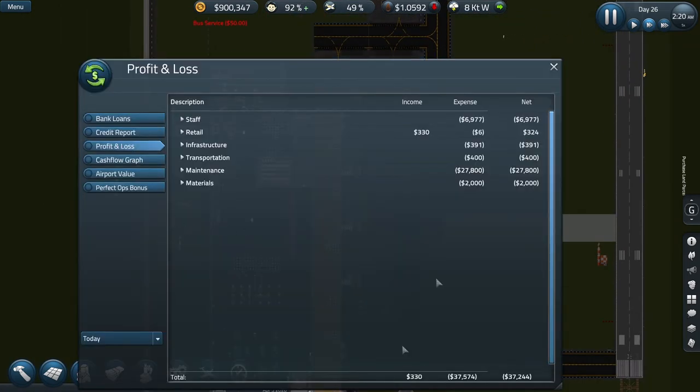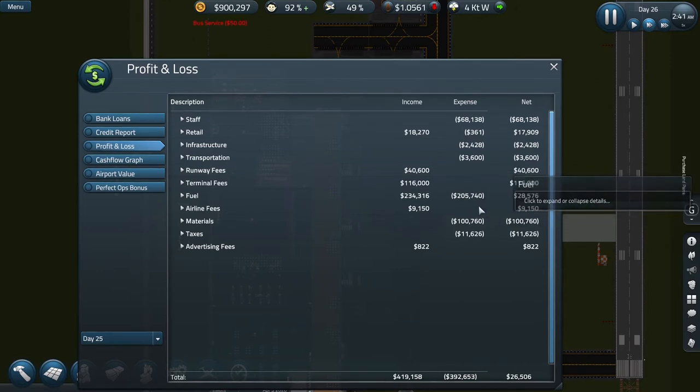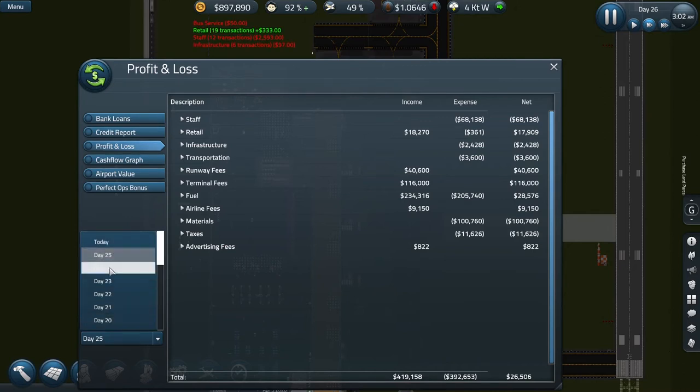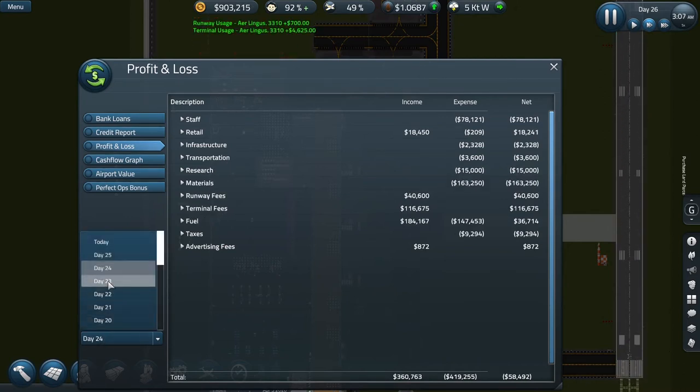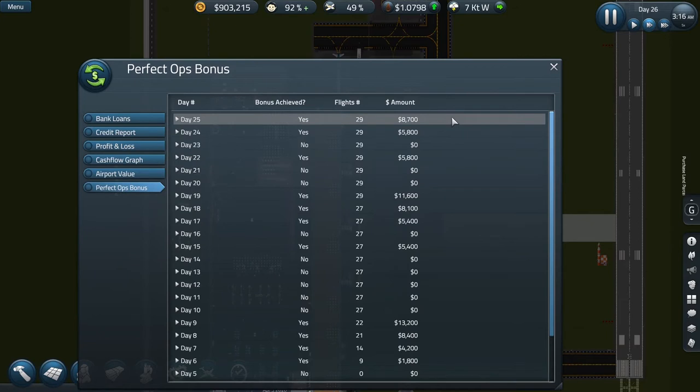Let's have a look at our money from yesterday — day 25. We only actually made a profit at the end of the day of 26 and a half grand. We were well over 200 at one point, until we had to pay at 11 o'clock for a new consignment of fuel — 206 grand worth of fuel. Day 24 was a loss, day 23 was much better at 103. But our perfect ops for yesterday — yes, we made it! That's eight and a half grand.